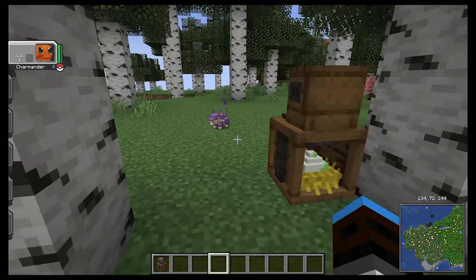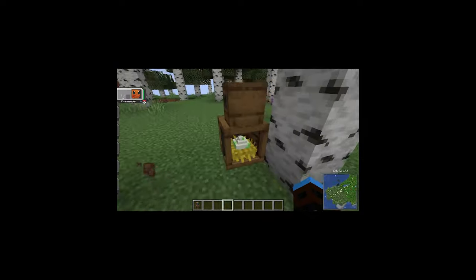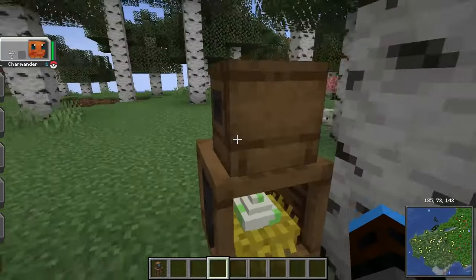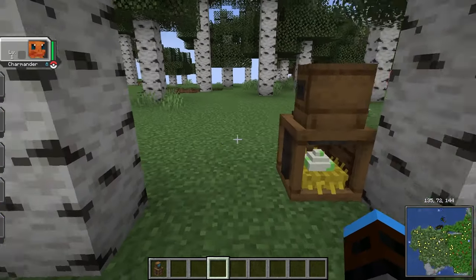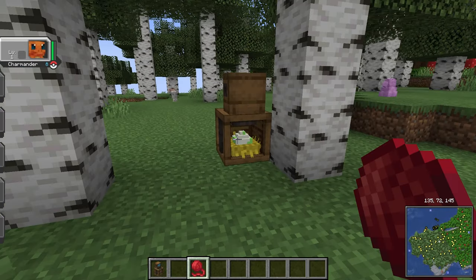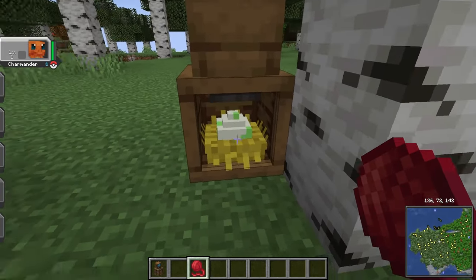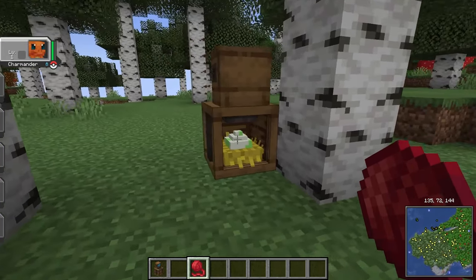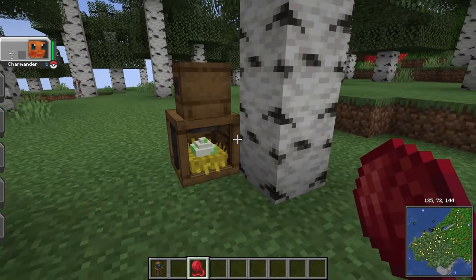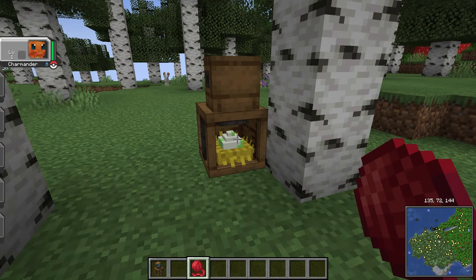There are also config options for other shiny modifiers like the Gen 2 method with DVs, but the Masuda method is the default for a reason — it's just super cool. Even if you're playing solo without any friends, you can still enjoy the mod. All in all, it's awesome if you're excited for breeding to come to Cobblemon but are a little impatient. This is Cobbreeding by Lunachat and Fuzuki.